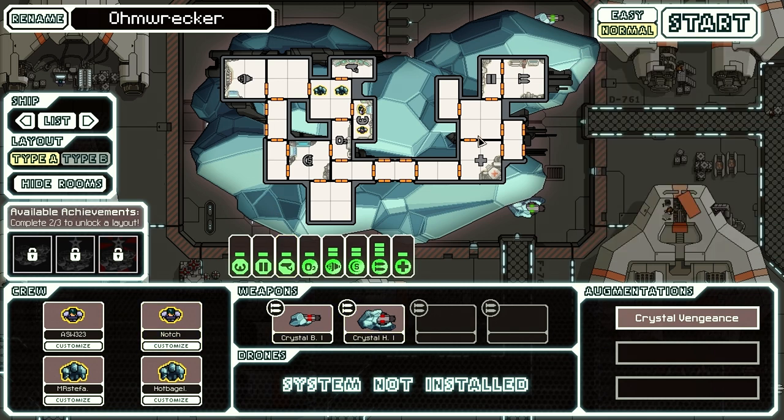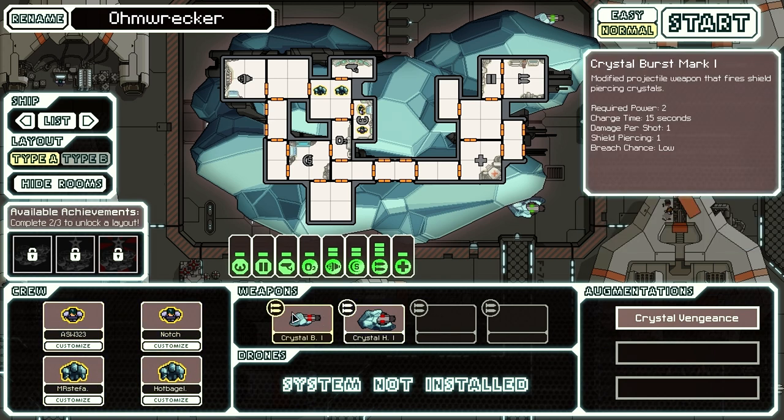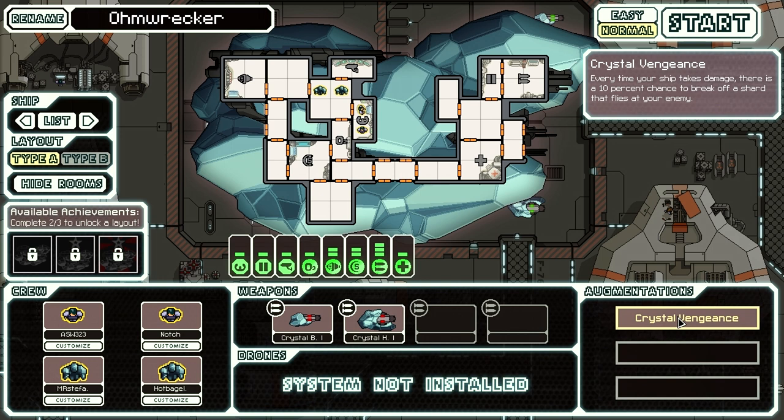Here's the deal — this ship you start off with two humans and two crystals. It has a Crystal Burst Mark 1 that fires two shots, but it has a really long cooldown, and notice it breaches one shield — that's what's unique about these crystal weapons. It also has a Heavy Crystal Mark 1 that fires one shot but can do up to two damage per shot. The augmentation the ship comes with is called Crystal Vengeance: every time your ship takes damage there's a 10% chance to break off a shard that flies at your enemy, almost like a free shot, but there's only a 10% chance.